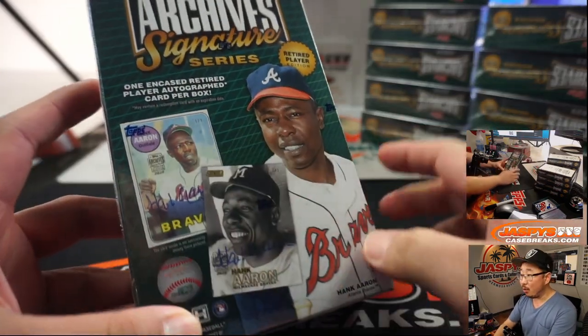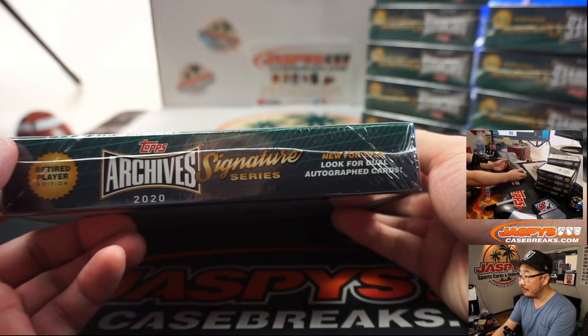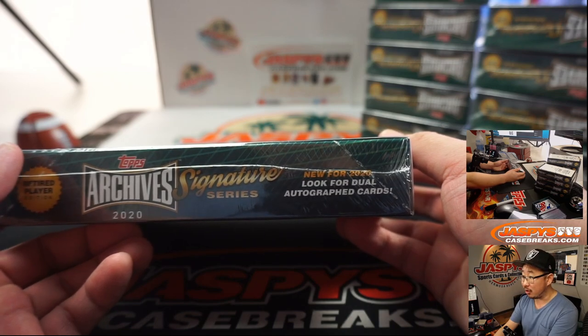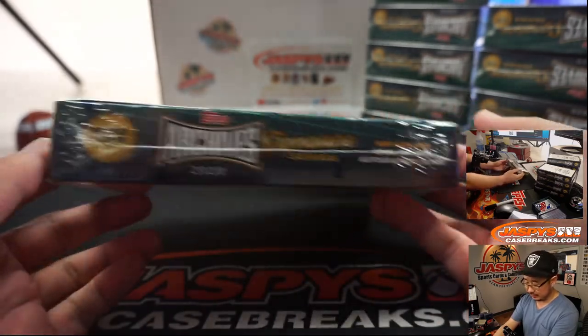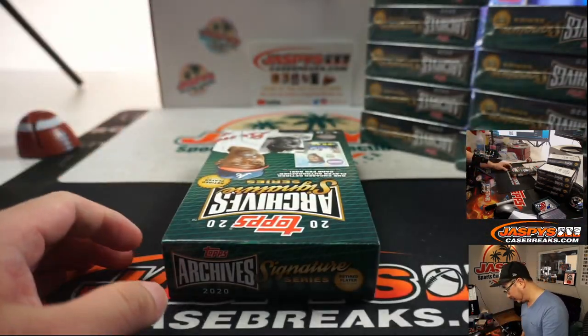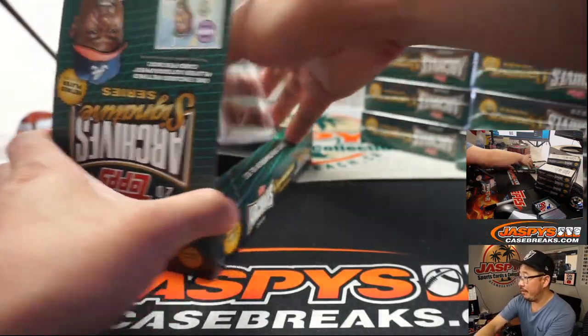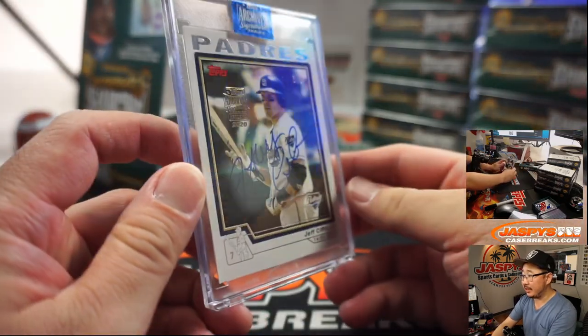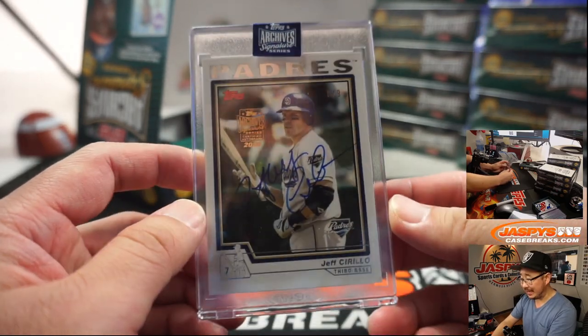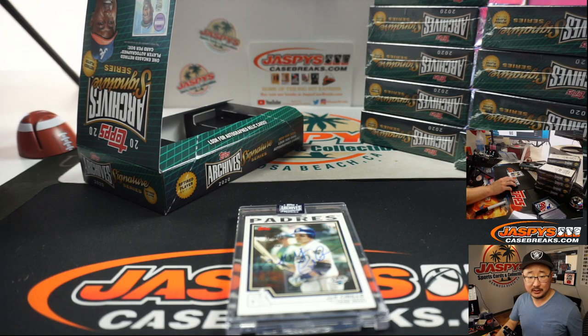So we're looking at one encased retired player autograph card per box, looking for low numbers, looking for big names like Hammer and Hank Aaron. New for 2020: look for dual autographed cards — so that might be a randomizer if they're two different players. They're not covered up, so let me just snag that. And out of the gate it's going to be Padres Jeff Cirillo, six out of nine. You guys remember Jeff Cirillo? I remember him more as a Rocky. That goes to Steve Locke with the Jerry Remy and Jeff Cirillo combo spot.